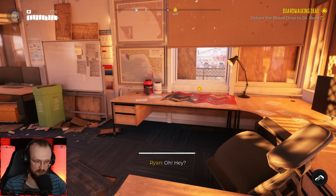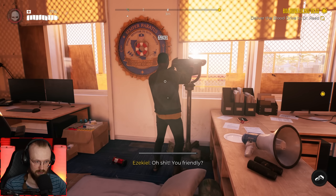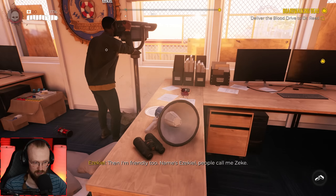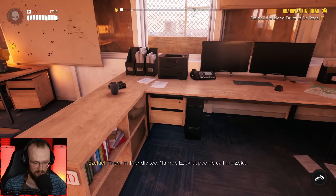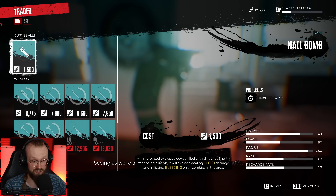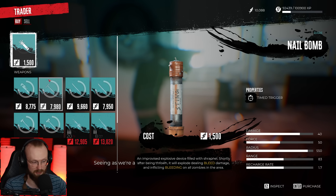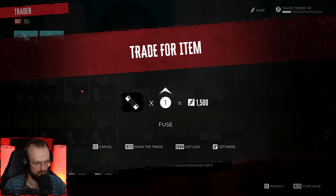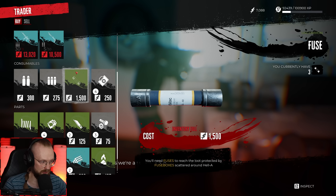Dr. Reed is going to be waiting here. Oh shit — Ezekiel, welcome. If you're not trying to bite me, then I'm friendly too. Name's Ezekiel — people call me Zeke. Seeing as we're all stuck out here — oh, traitor! Welcome mate — can buy more fuses. How many fuses can I buy? Three fuses — let's buy all of them. I bought all of them.